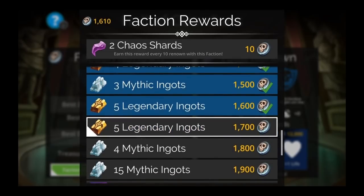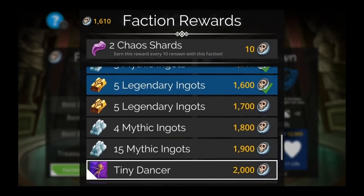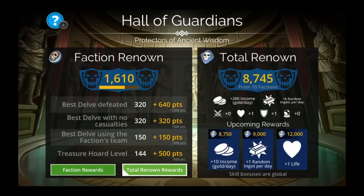Next I'll get five legendary ingots after I finish this day. Then four mythic ingots, 15 mythic ingots, and I'm almost to the Tiny Dancer pet at 2000 renown. This all counts towards your total renown rewards. I have 8745 total renown from 10 factions and I get 260 income per day extra, six random ingots per day, plus one health and plus one armor to every troop everywhere. Coming up I can get plus 10 more income a day, plus one more random ingot per day, and plus one life when I get to 12,000.